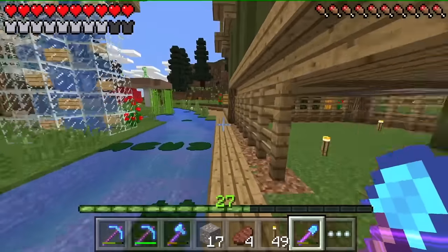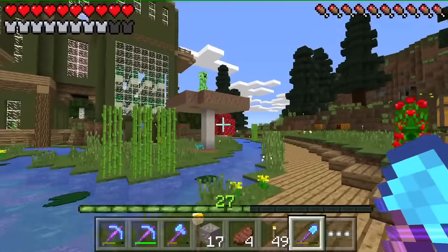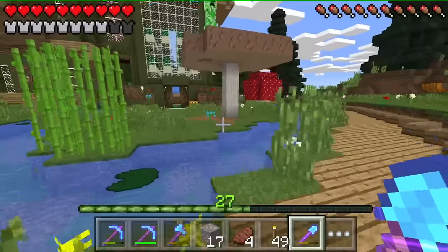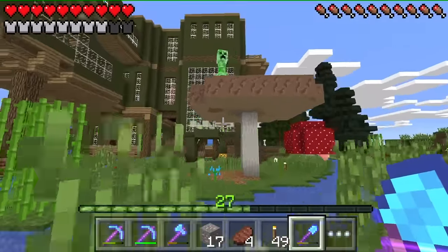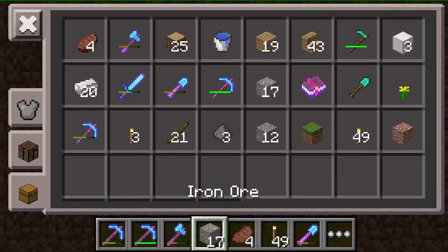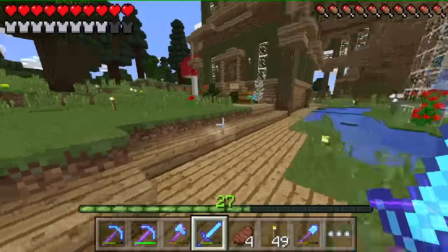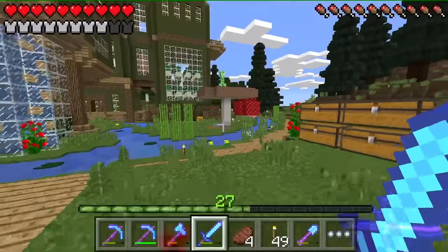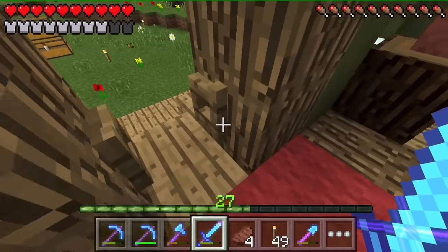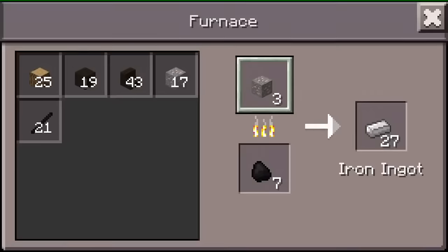I actually found some right under here — as you can see, I used to store iron all over my world. Come down, face me like a man! He's too scared. All right, so I got some cooking up in here. This is all I found in my inventory: 17... I got three blocks there and 20 there. It's almost all done cooking too.